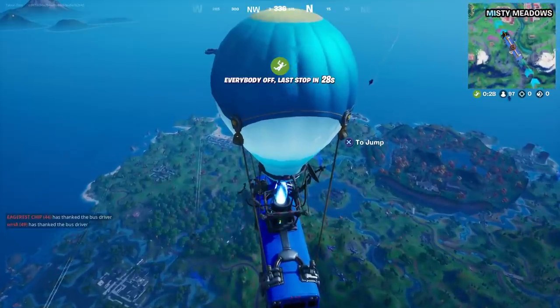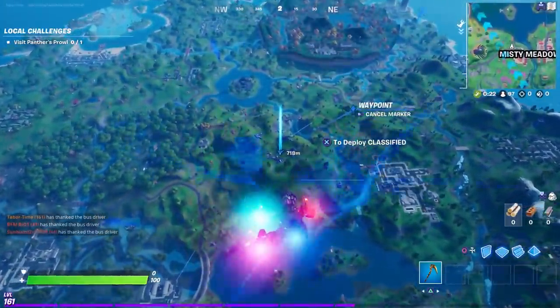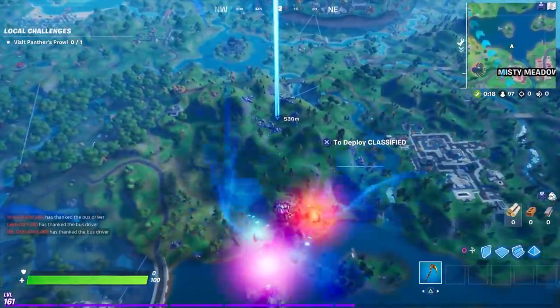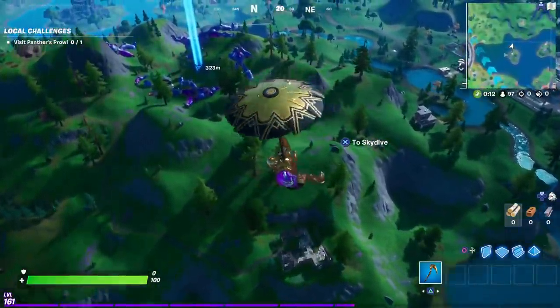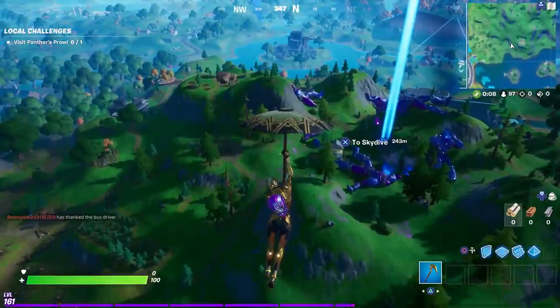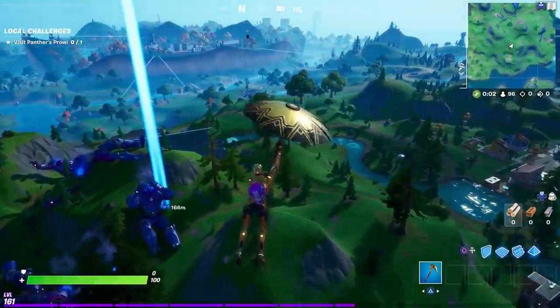Once in the match with your new back bling equipped, you want to go to the sentinel robots right down here — as you can see, the big purple robots. Now one of them in particular has no head, and that's the one we want. I think it's this guy on the right — there he is, he is definitely missing a head.